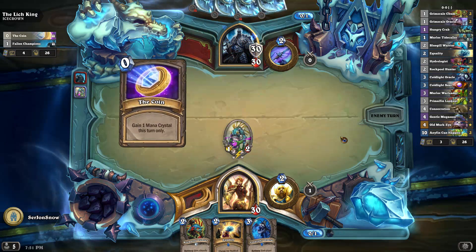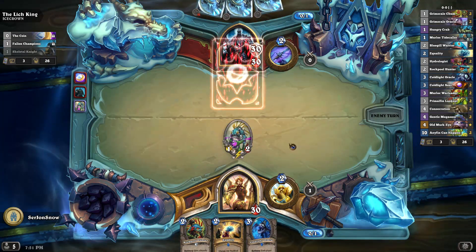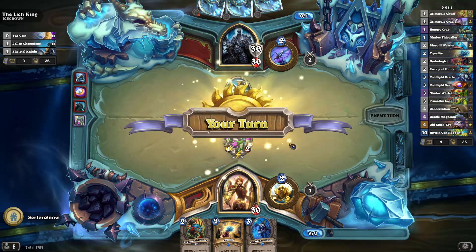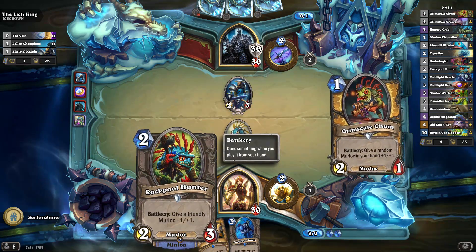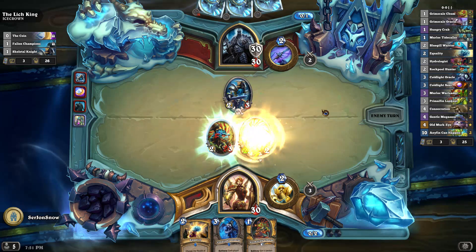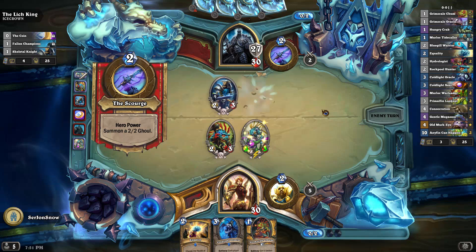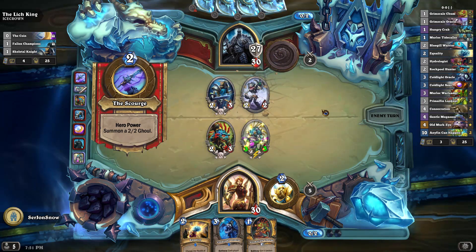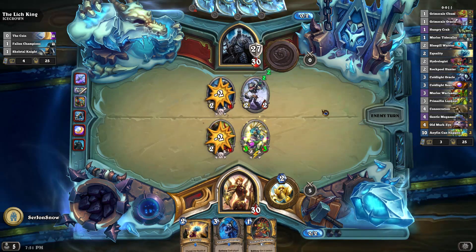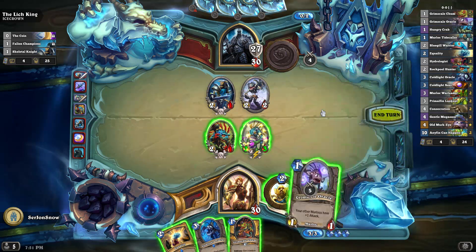We'll just go over his power. Whenever any of my minions die, they get rezzed on his side of the board. So basically, the idea is just to push as much damage to his face as possible, preferably before turn 7 when he goes immune. So you want to try and do 60 damage before turn 7. The decklist I looked at had two Hungry Crabs. I actually only have one, so I traded it out for a second Grim Scale Chum, which actually works quite well.